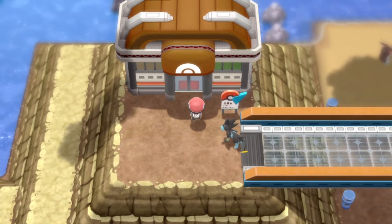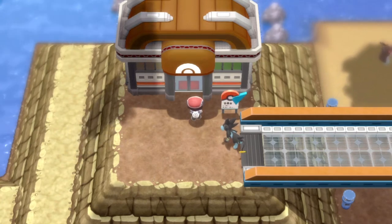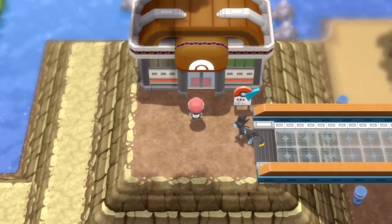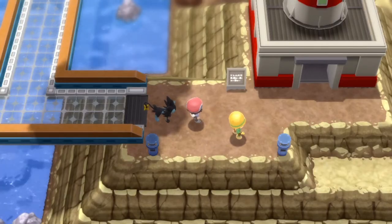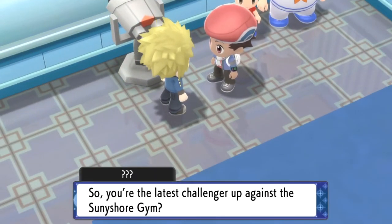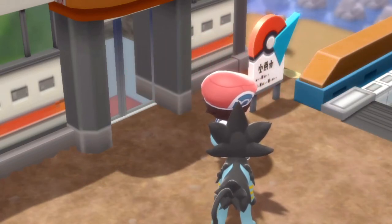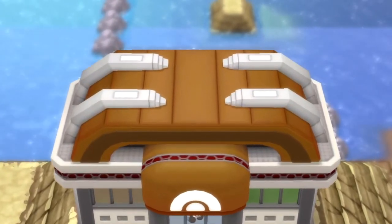There's usually a trainer from the Pokemon League — one of the elite four — standing here. In order to get the trainer to move, you actually have to go to the lighthouse. The lighthouse is literally right here. You go to the second floor, speak to the gym leader, and he's basically going to say he's inspired to battle you. Then you go to the gym and the guy is going to leave from in front of it, and you can go in and tackle this gym, battle all the trainers, and get the badge.